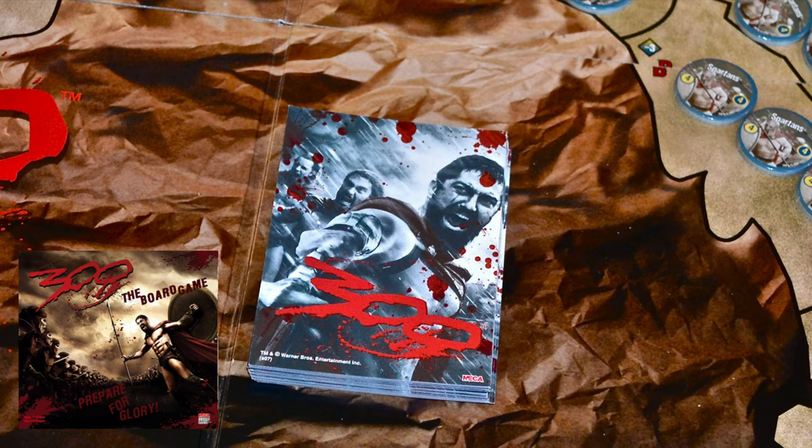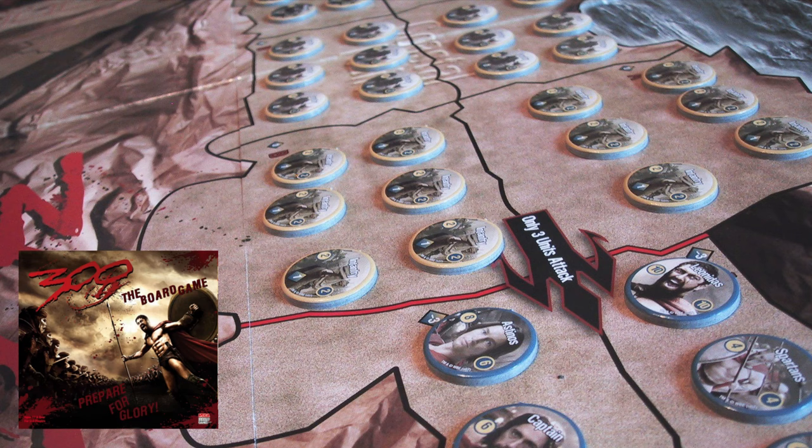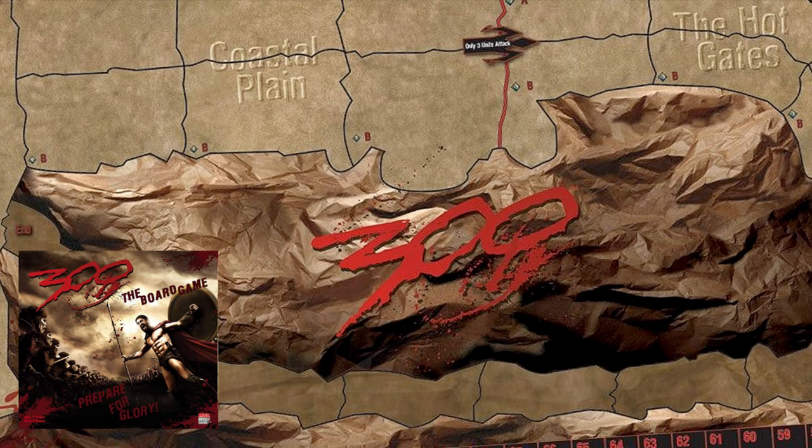To win as Spartans, you must collect 100 glory points earned as Persian units are destroyed. For the Persians, the objective is to eliminate the Spartans before they collect those 100 glory points. All of this can be done in approximately 30 minutes, making it a cool party game that will positively surprise your guests, especially if they are history fans.